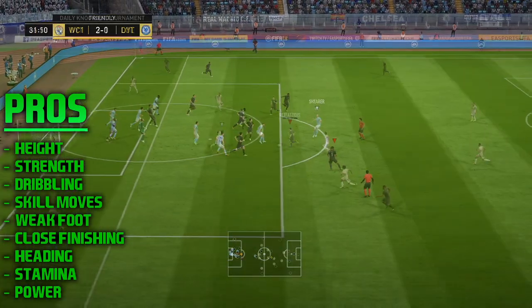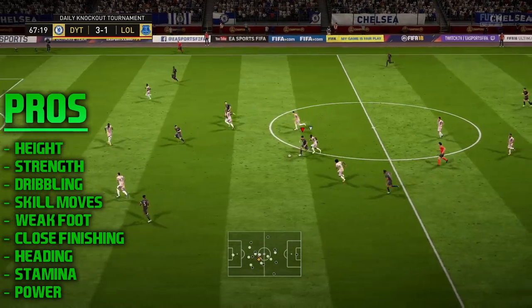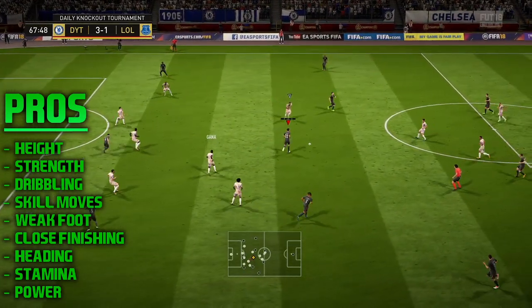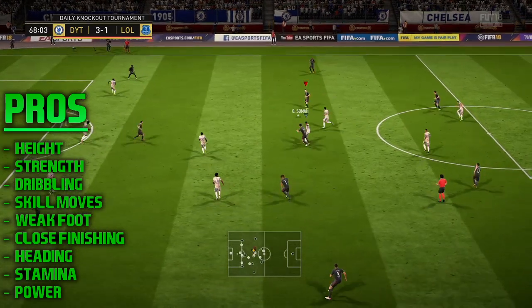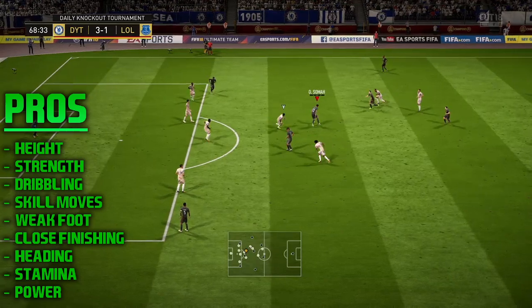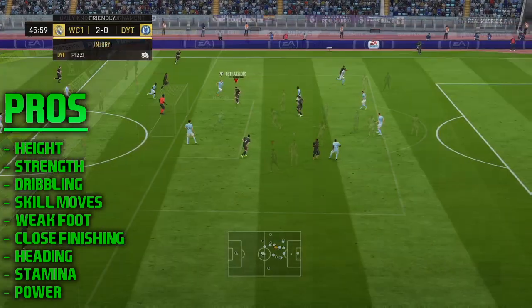He has four-star skill moves and four-star weak foot, so you can do those nice Megidi spins, which I do show off. Fake shots I use a lot as well — they aren't really a four-star skill move, but in general it was just nice to be able to manoeuvre around with him. His close-range finishing was something I really noticed. Once I got the hang of containing his shot power, he's very clinical close range.